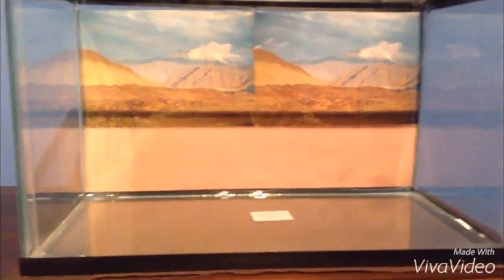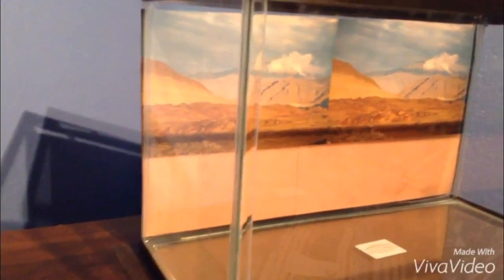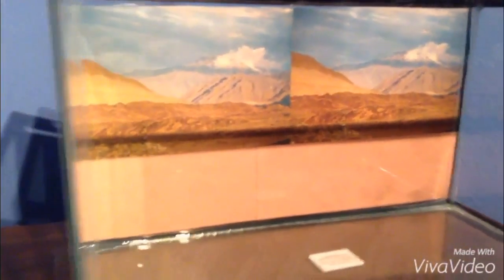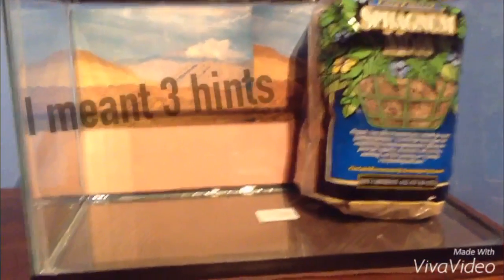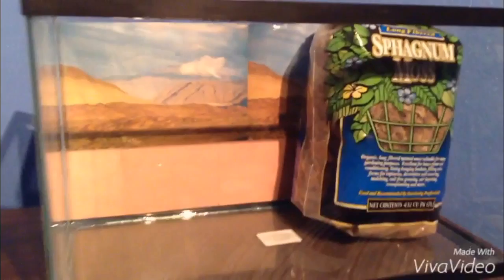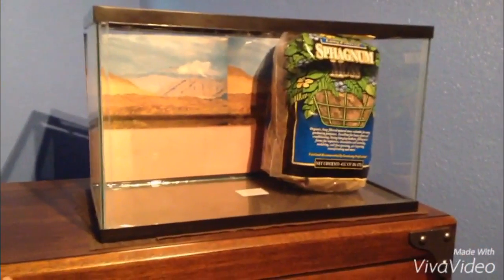So the next hint — I think it's going to be multiple hints — because I'm going to order some supplies from Triple L Reptile. I'll leave a link to their webpage in the description. So yeah, this makes two hints: a 10-gallon aquarium with a desert background and sphagnum moss. So make sure to like, comment, and subscribe, and see you next time.